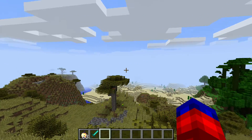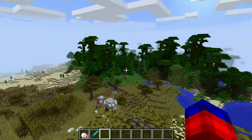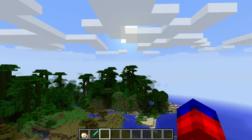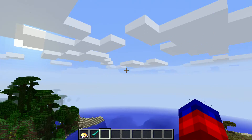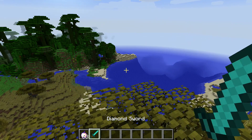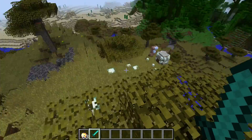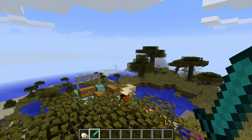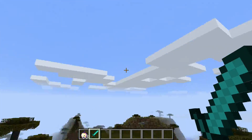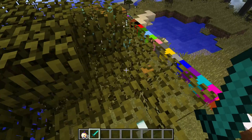Hi guys, welcome back to another YouTube video. Today it might look different because we're playing Minecraft on the Apple MacBook Pro. I know it may look strange standing on top of a tree, but today we're looking at one of the mods called the Spiral Lucky Block.